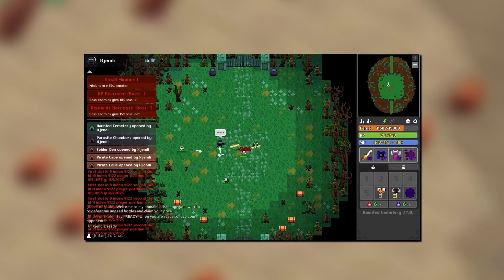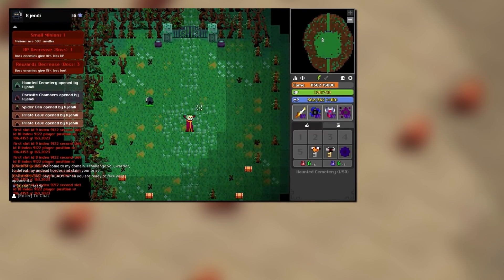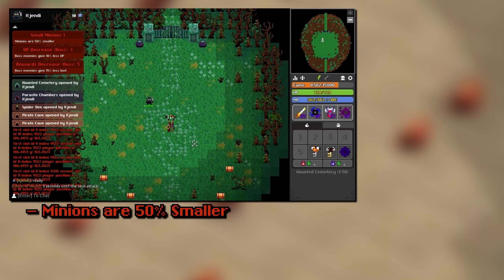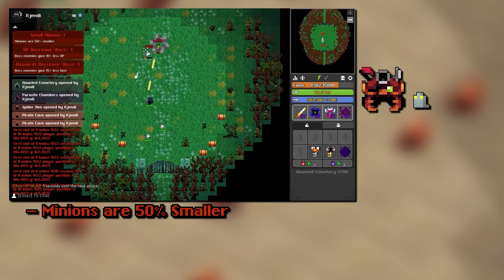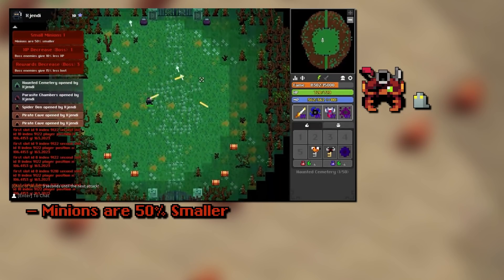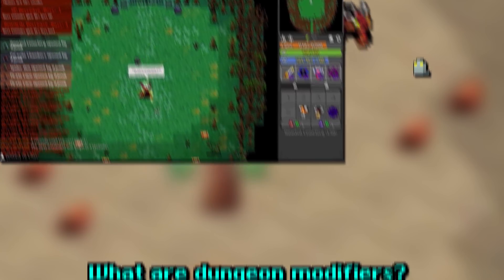So far we can see some pretty interesting ones — they can vary in a lot of different forms and natures. For example, this one right here: enemies are 50% smaller. Who doesn't want to fight a tiny calamity crab or even some tinier sea slugs in the ocean trench? I personally don't understand the change in size apart from the fact of making hitboxes a little bit smaller, which is a pain, but hey, it is what it is.